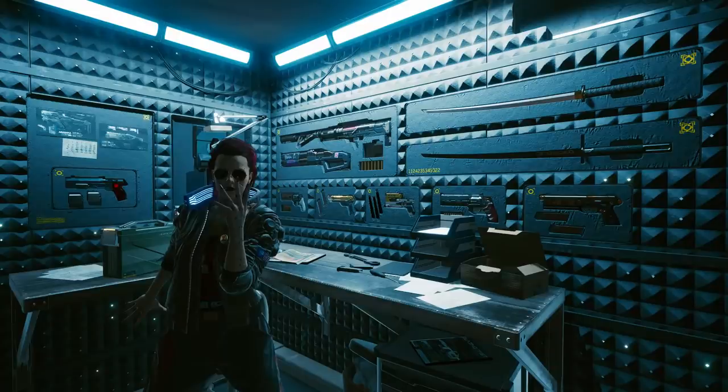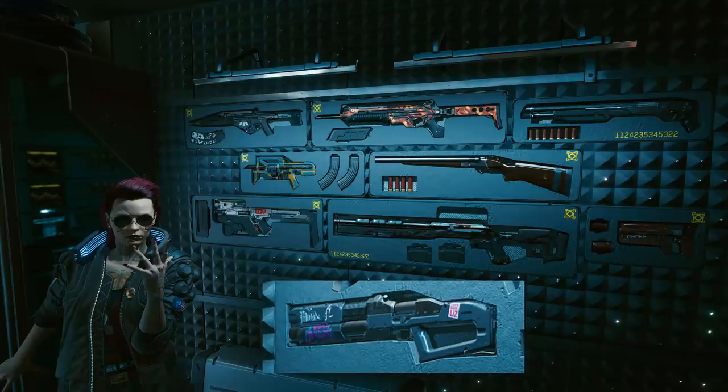G'day blokes and chillers, today I'm going to tell you exactly how to get all 18 weapons for your armory in your apartment. Little caveat here: I think the mock shotgun is only available by romancing Judy as a female. I'm not sure if you could do it as a male — I'll be sure to leave an update in the description below.